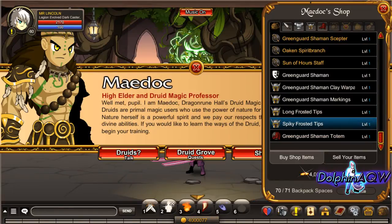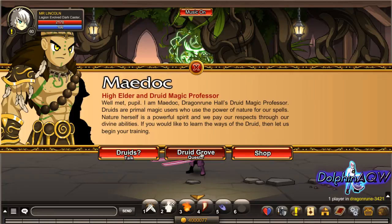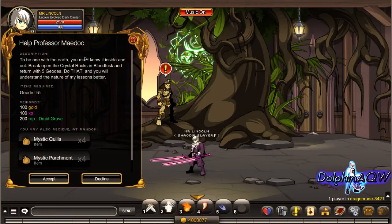So the quest is here — just click on Droid Grove quests and then 'Help Professor My Dock.' To complete the quest, all you have to do is...